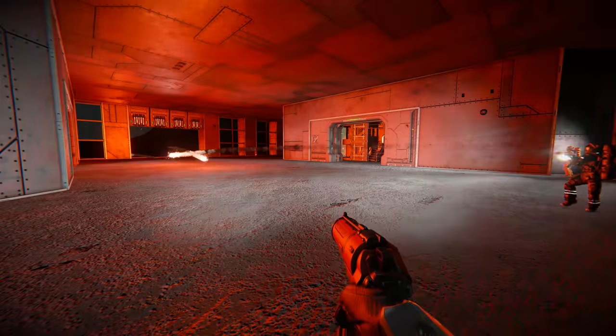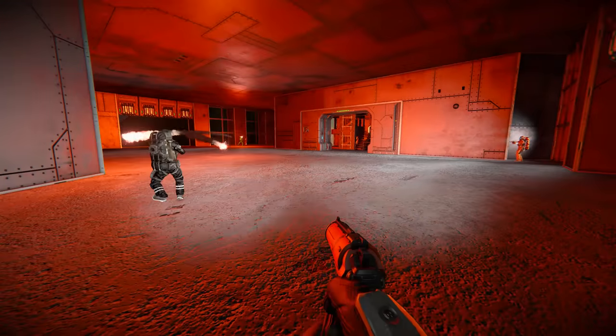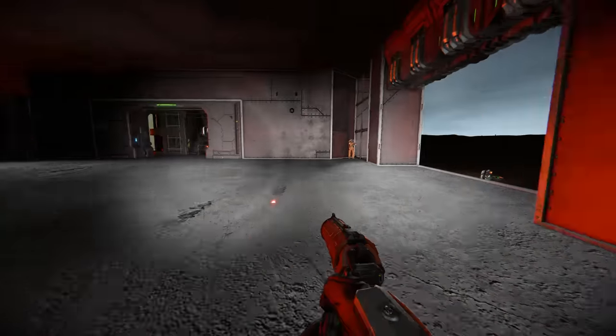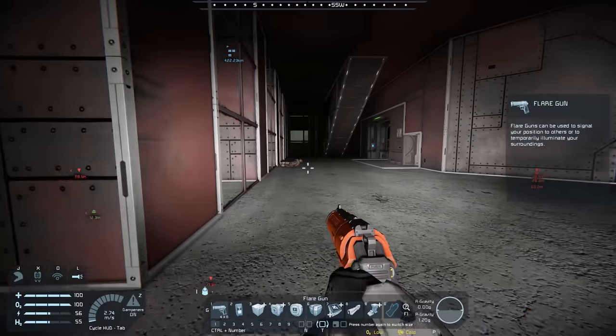The Flare Gun has got two things going for it that are very advantageous. Firstly, its massive high damage — one shot and you are dead. And secondly, how it recoils or ricochets off various different walls and can bounce into a player and kill them as well. So it's super lethal in close quarters.